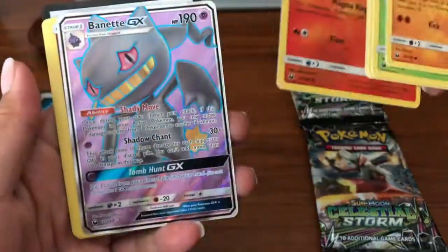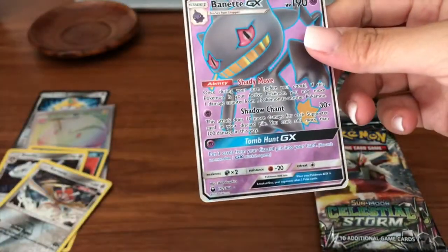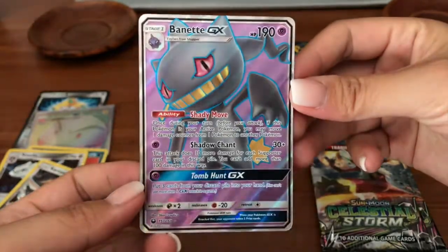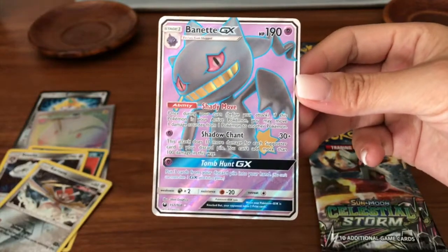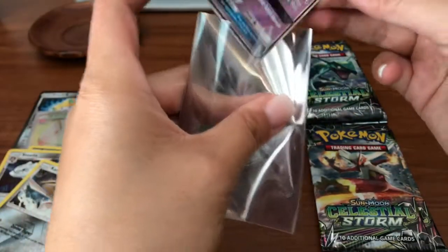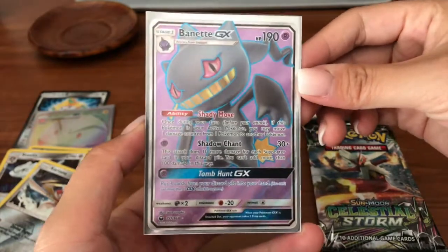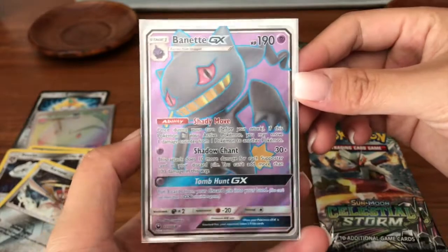We got a Slugma reverse — oh my gosh, are you flipping insane?! Oh my god guys, we got another full art from this box! Full Art Bonnet GX — absolutely crazy! This box was loaded. You know how I've been complaining about Celestial Storm — the last two boxes have changed my mind. Psycho Turtle Gaming just gave me a special case because we are pulling such good stuff right now, I am stoked!